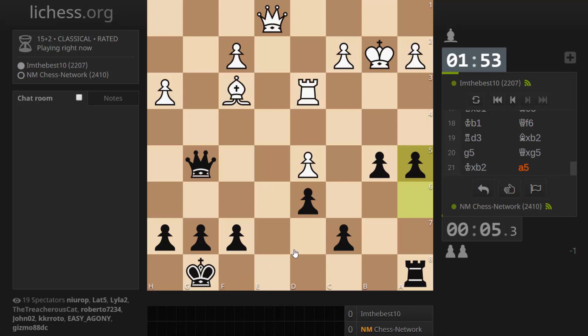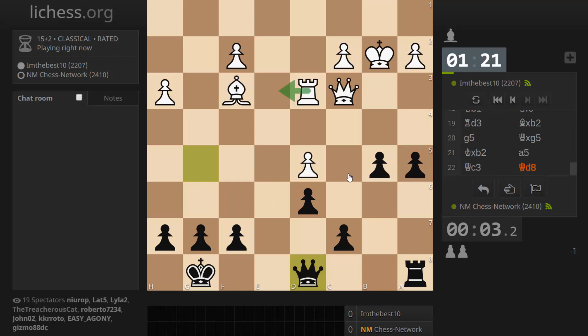Oh, brother. That is so bad, and so basic. I feel like resigning. That was so basic. Bishop takes pawn - I was only looking at this. I'll play it out a little bit more. It sure would be nice to have the dark square bishop still around. Awful, awful, awful. Rook to e3, queen here. Not cool at all. It's tough to play on after a mistake like that, I must say.